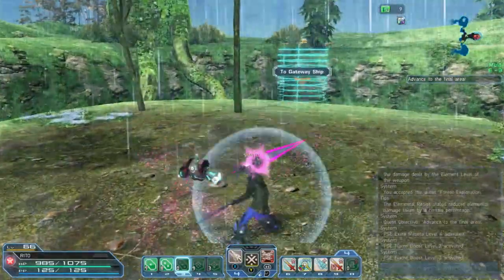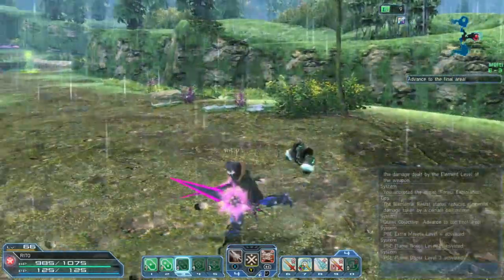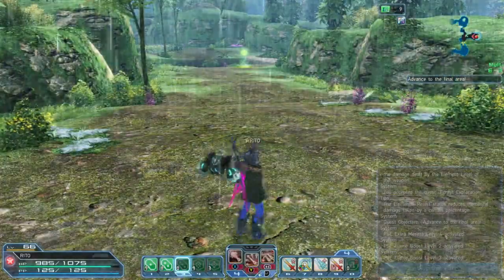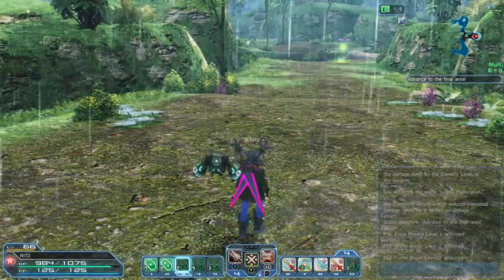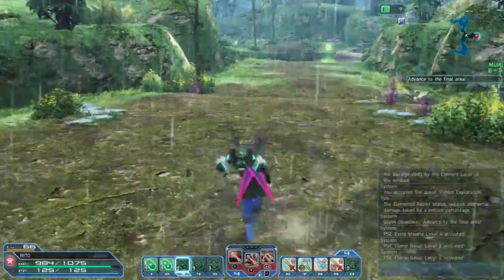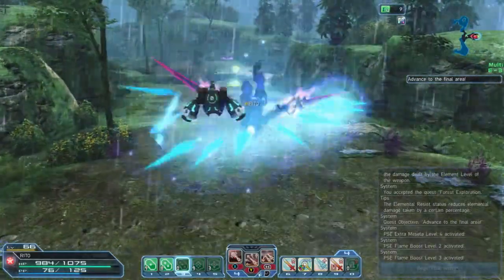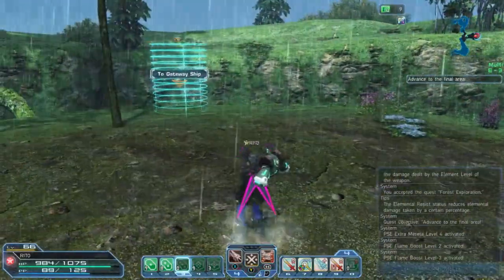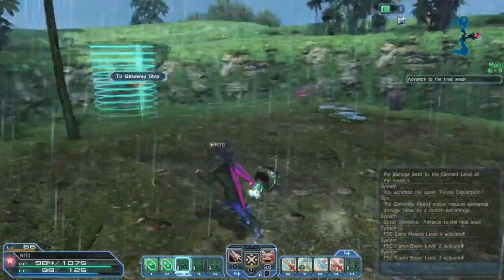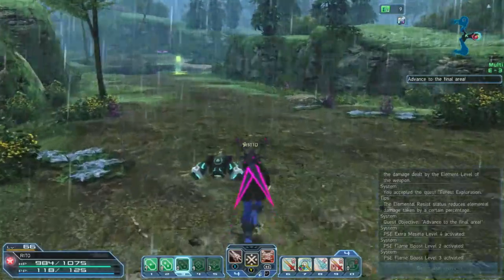Each time when you hit a weak spot that thing would do like 5k, 7k - each hit is like 5k. When you push your attack into a weak spot, each of these little baby moves does like 3k to 4k. It's absolutely disgusting how much damage I can do.